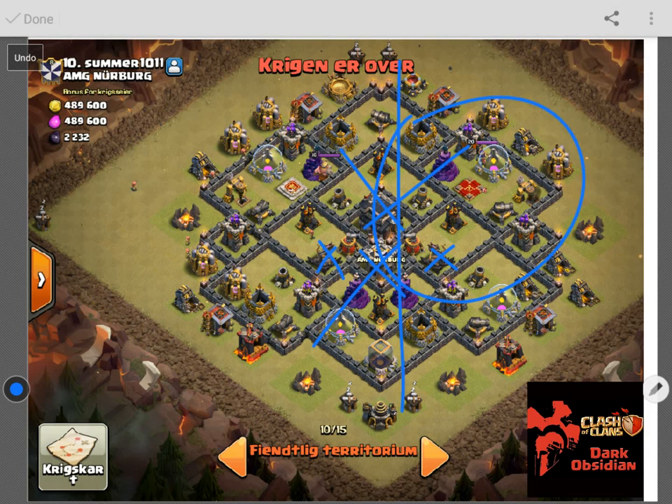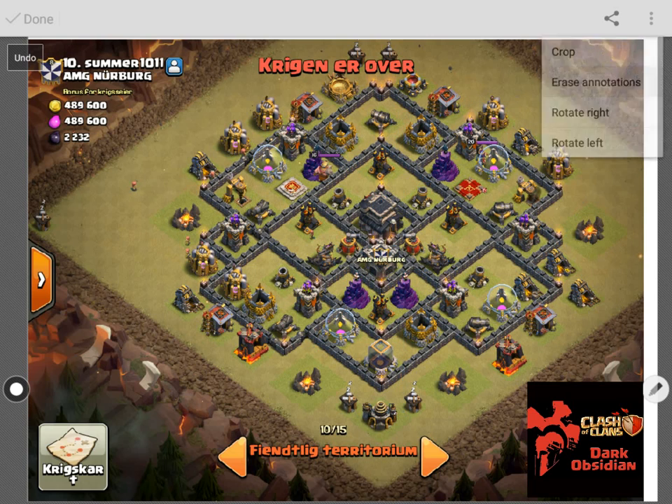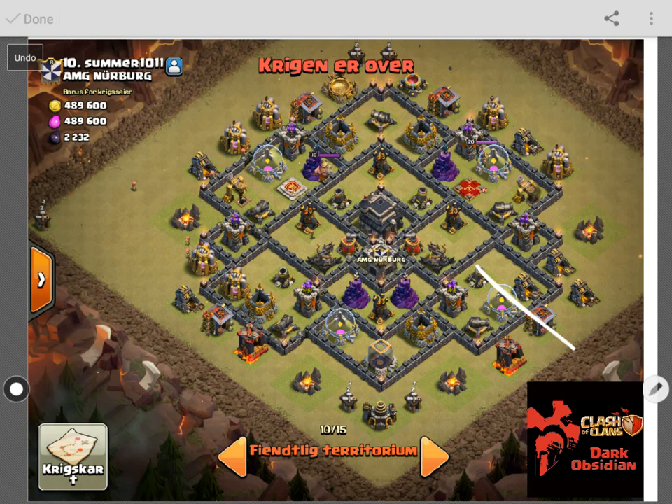The reason why I chose to come in on this side with my kill squad was because I was worried that if I came in from this other side I would not be able to get to that air sweeper, and therefore my attack would be a loss. So it's gonna be one golem.